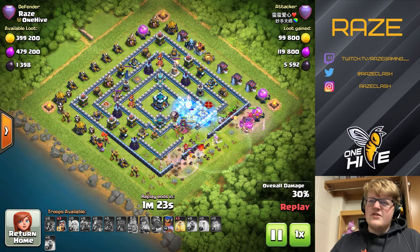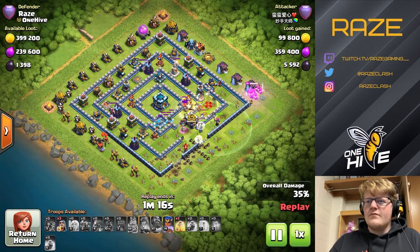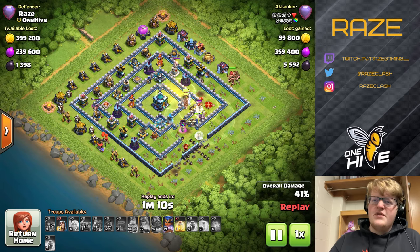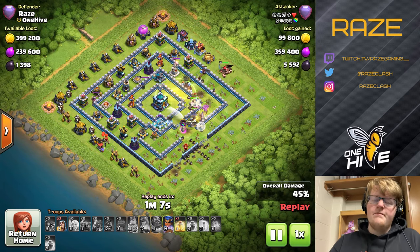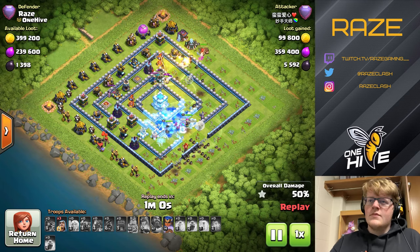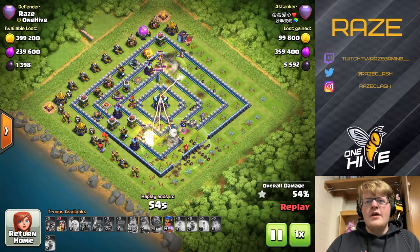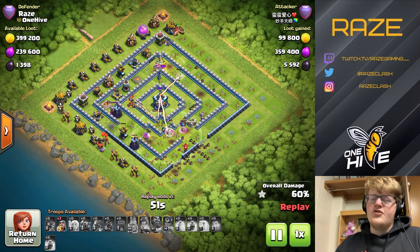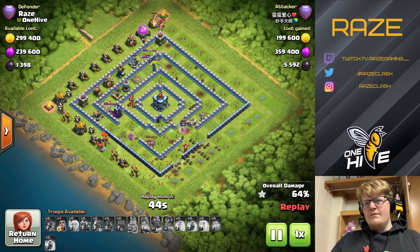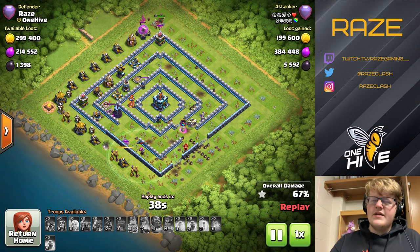At this point he kind of gave up and is just hoping something goes to the town hall. The town hall isn't activated yet so the hog riders in the middle aren't able to make their way toward it. Once the town hall is activated, there's just not enough damage to take it out. The royal champion goes down and the warden is just on his own helping out a Pekka. That's about it for this raid.